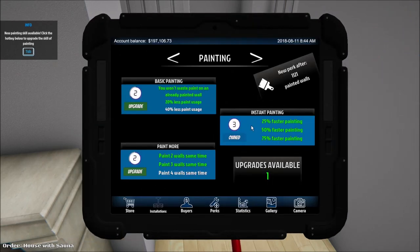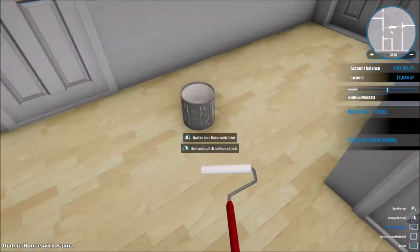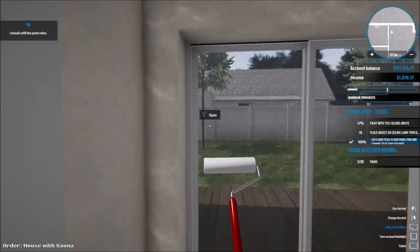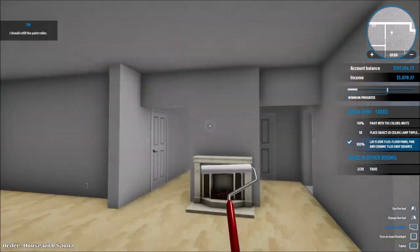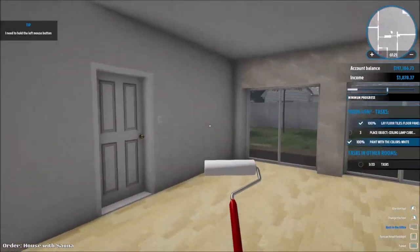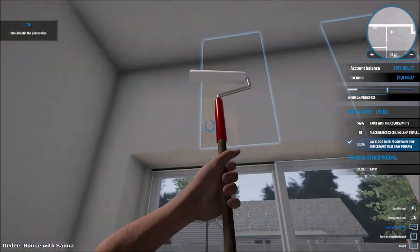We got a new upgrade for painting. We've got two upgrades available — either less paint usage or painting four walls at the same time. So we're going to go even faster. Paint usage is not that much of a problem really — I can manage with it. Let's continue to paint. Painting simulator, God damn.